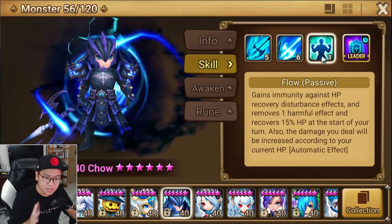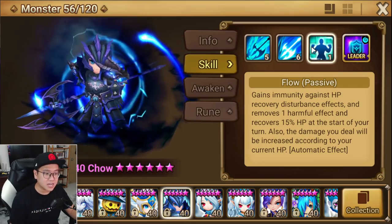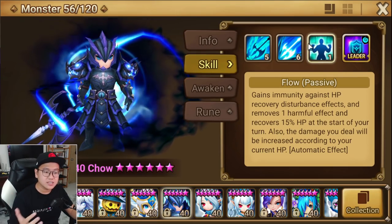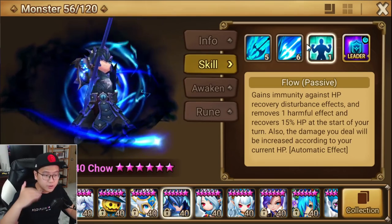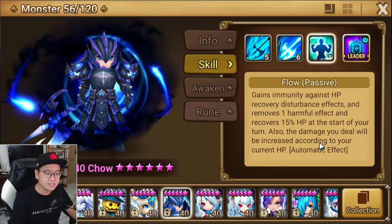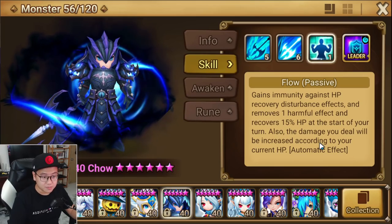His passive will now allow him to cleanse a debuff at the start of the turn — only one debuff though, not everything. And also heal at the start of the turn. His damage will scale with his current HP, so this passive makes perfect sense. At the start of the turn, if you have Attack Break or Glancing, you'll be cleansed and you'll heal back a little to do more damage. In the past it cleansed at the end of the turn, which made no sense. And now he can also cleanse Stun, Sleep, or Freeze, which is amazing.